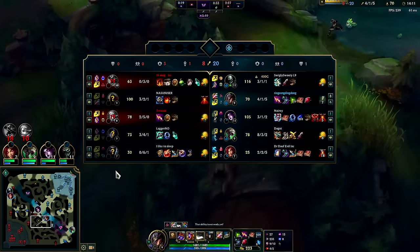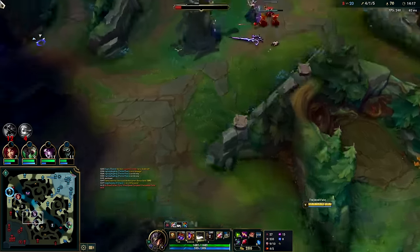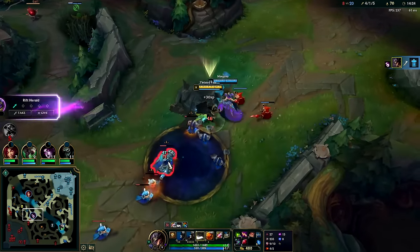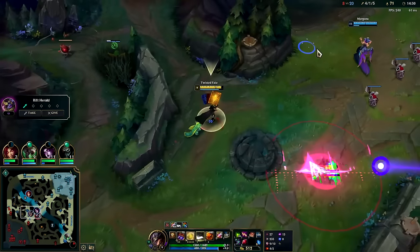He doesn't have R so he can't really solo me — he's taking everything. Scumbag! The church is mine. They lost a turret, he got some of my camps — good for him.